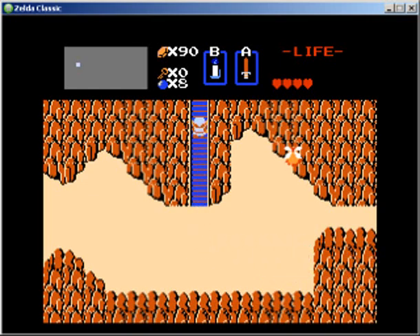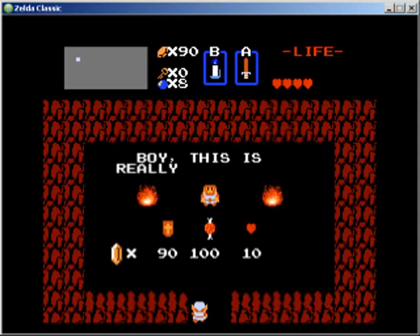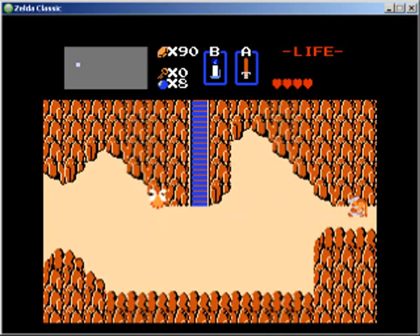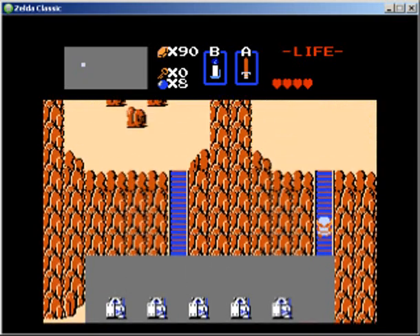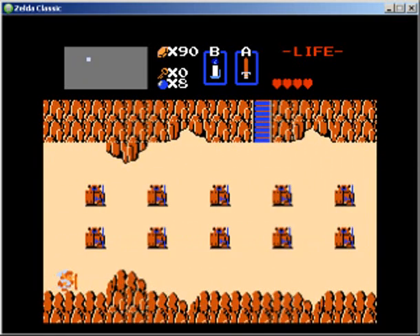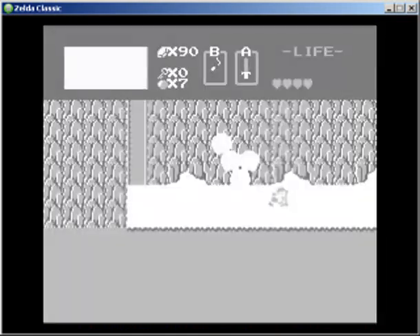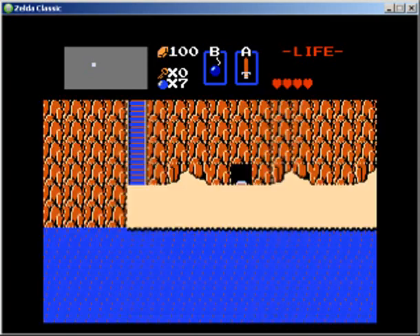So this thing has changed throughout the quest. Another one of these magic shield shops there. Nothing on this screen, and actually nothing on this screen either. The bracelet used to be here — now there's nothing. I'm concerned I might actually run out of bombs here, because you actually need a lot of bombs to explore these passages. I'm picking up all the money I can find.